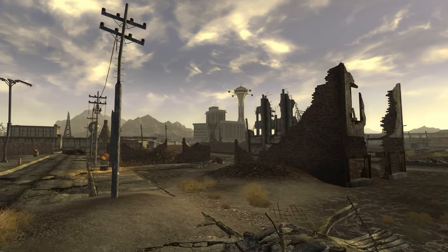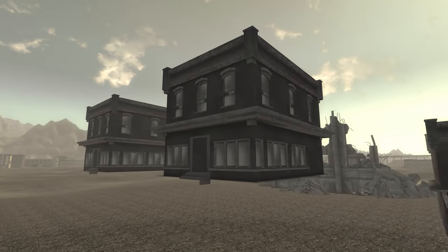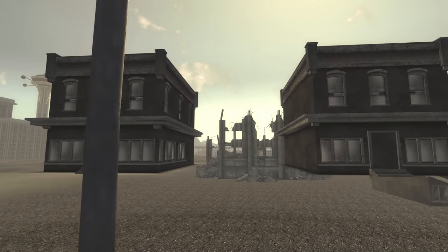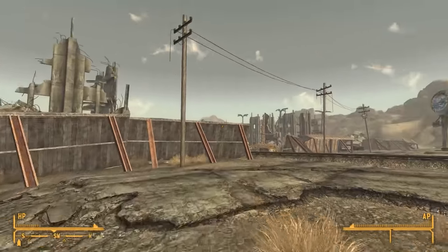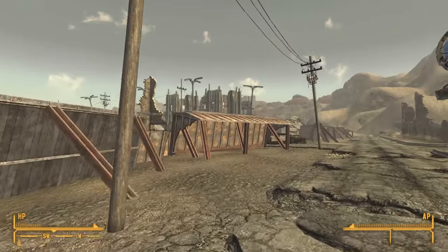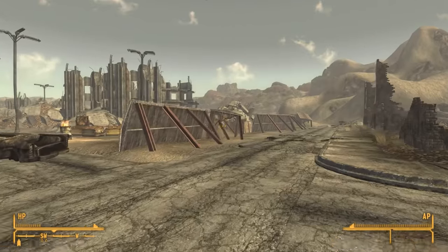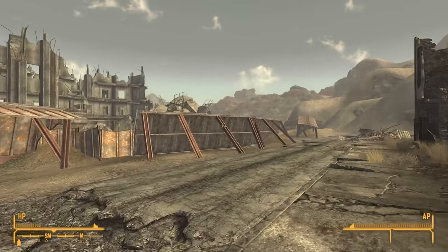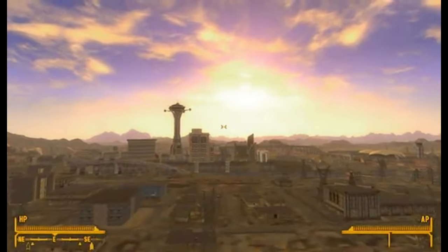Not far from here in Fiend territory, you can find three destroyed brick buildings. If you travel inside the South Vegas ruins and clip outside of bounds, you'll see these buildings were originally all intact. There's a nearby series of fortifications at the edge of Fiend territory, but no one is guarding it and it serves no purpose. If the western gate had appeared, perhaps we would have seen soldiers or mercenaries defending these fortifications against Fiend attacks.